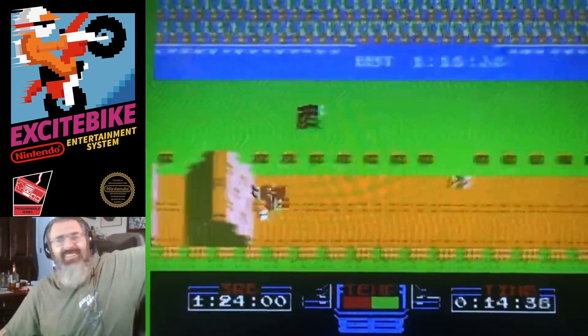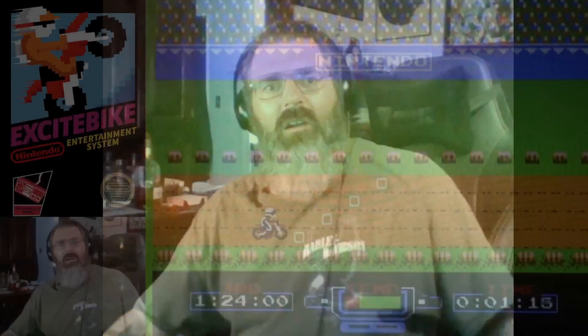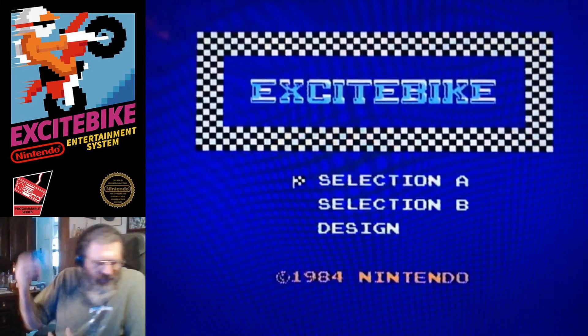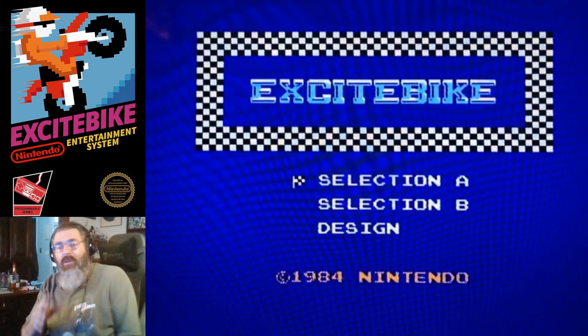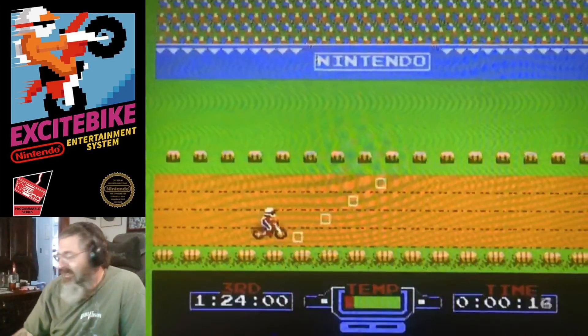That is glitchy. I'm going to fix this — got to wiggle, wobble, and see what happens. There we go, that's all it takes sometimes. Now, like I said, you can design your own track. And as long as you don't turn off the power, your design will be in there for as long as you keep the power on.